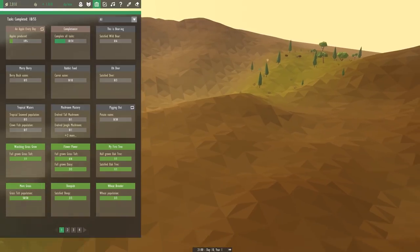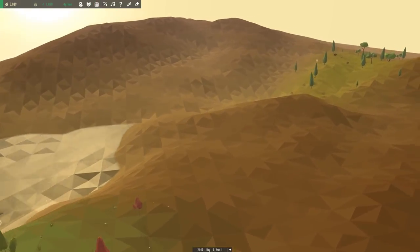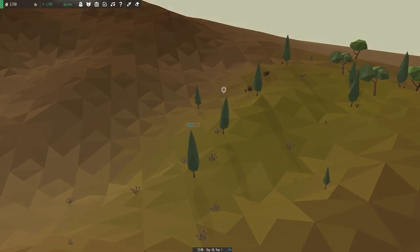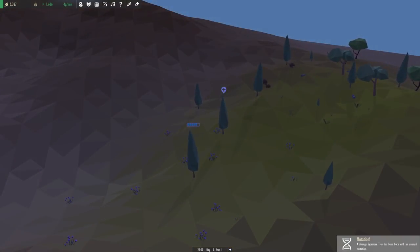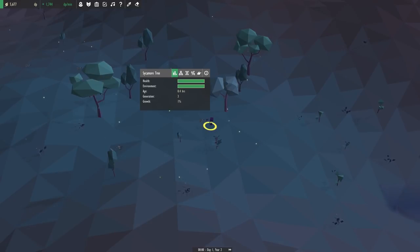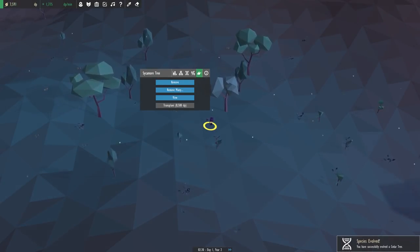What other quests do we now have? We have 'Pigging Out,' which we need a guinea pig to eat 30 potatoes — but we don't have potatoes yet. We have a lot of satisfied boars at least, and they'll be even more satisfied once they have the cedar trees. A sycamore tree has been born with a strange mutation — we're gonna snag this guy and place it in our other biome over there. We'll place some herbs over there.